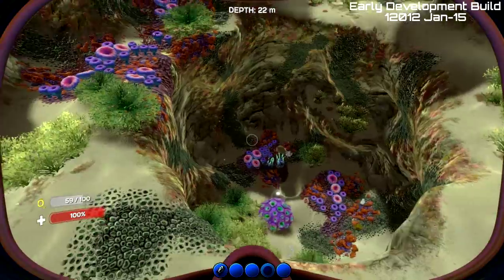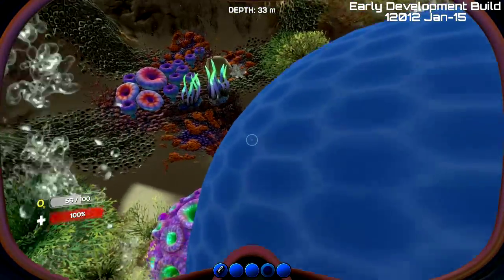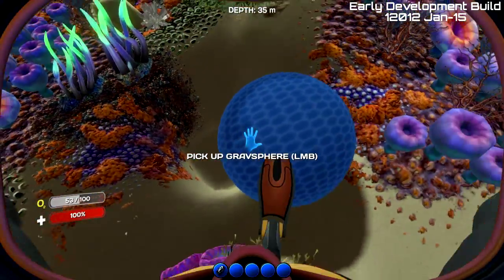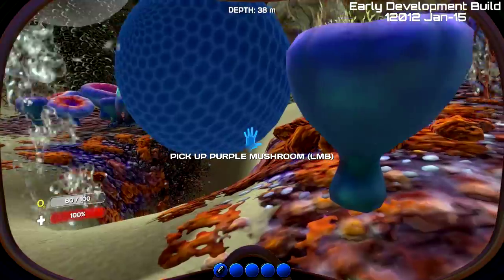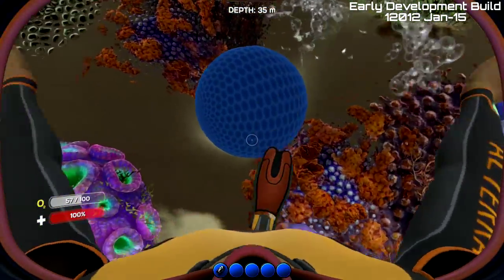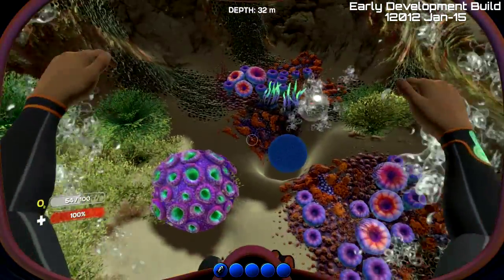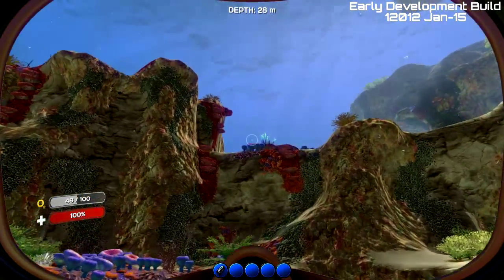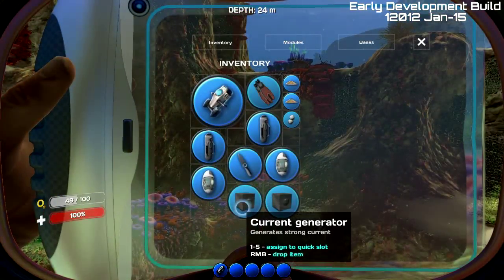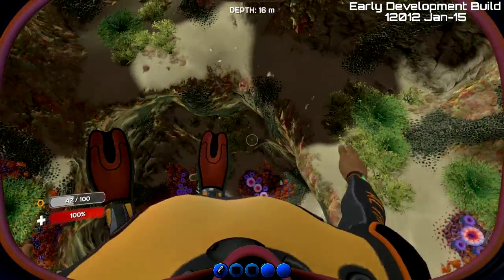So I'm going to build it right now. First off, what you want to do is dig out some sand like I've done right here. The reason you dig out the sand is so the grav sphere doesn't move around, because it's going to have a lot of pressure pushing down on it from the current generators. You need to make sure it's in the hole securely so it doesn't roll around.